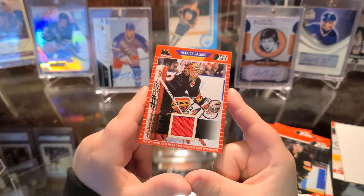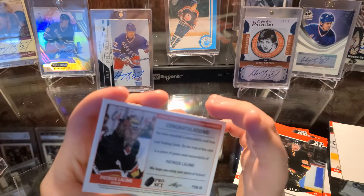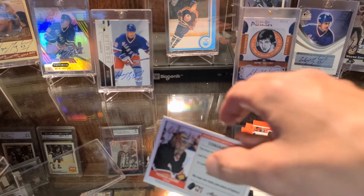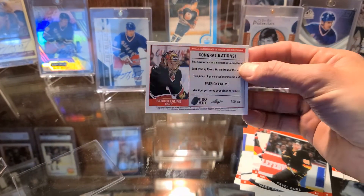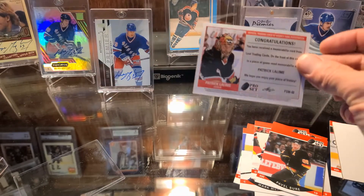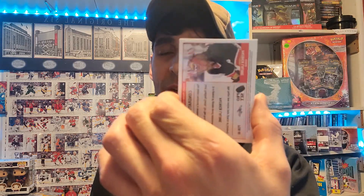Look at the back. Congratulations! There's Sadie — she's just trying to get in the video, saying hi to everybody. Alright, congratulations, awesome. So that is a pro set retail box that we picked up from Walmart. This was our hit for today — not too bad, nice game used piece of jersey, very cool.